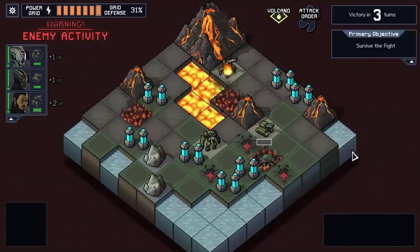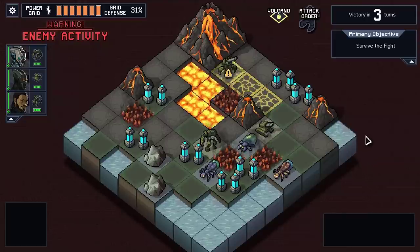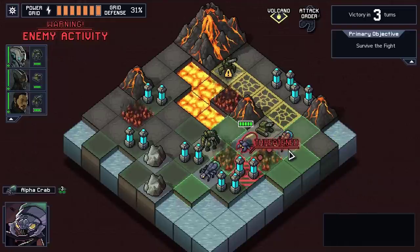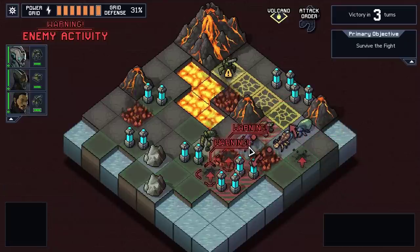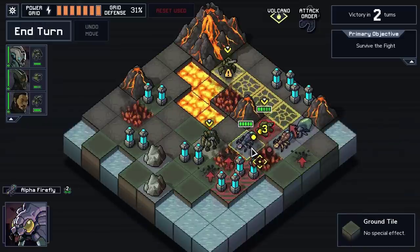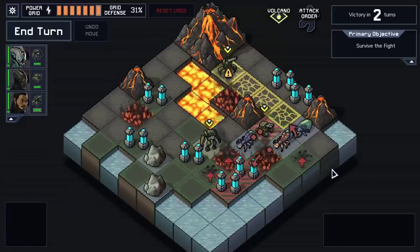These tiles are now on fire, and we've got some more bugs to deal with. We have another river of lava coming in, so we're going to have to get out of the way of that. They really like standing here - that is weird. Well, it's very convenient for us. All I have to do here is move over and punch him once. That'll move him onto the fire tile, which means he'll die.